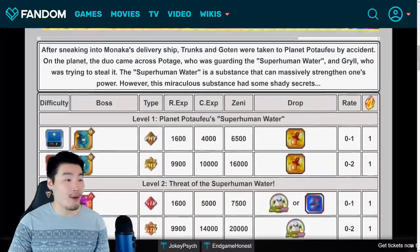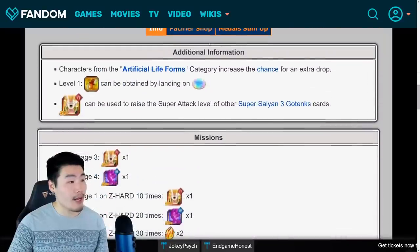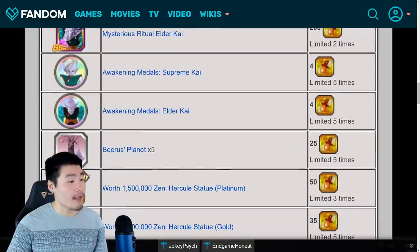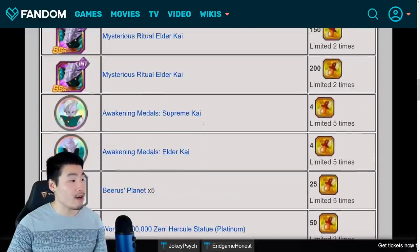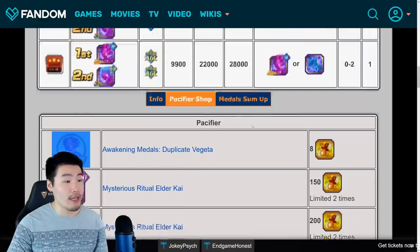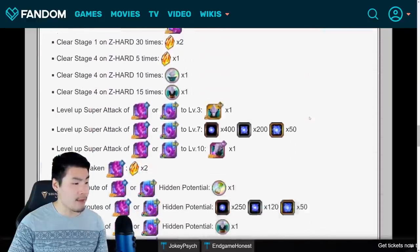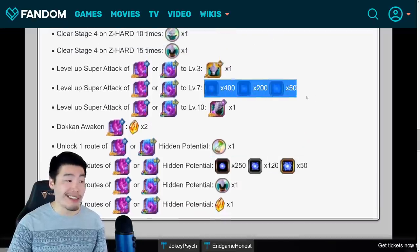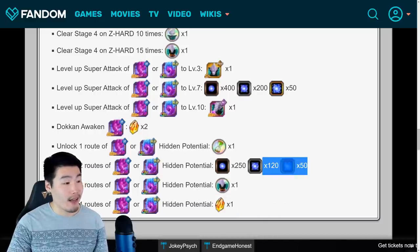And there is also a new Baba Shop item you can farm here from Stage 1 that you can use in the Baba Shop for some pretty standard items like some Kais, some Supreme Kai and Elder Kai Medals, some training locations, Hercules statues, and also training items. And also you can get these Copy Vegeta Medals which you need to Dokkan Awaken the Copy Vegeta. Also you can get some AGL orbs — not a ton of orbs unfortunately, but a decent amount just for getting this guy to SA-7 and also unlocking two paths, so some AGL orbs as well.